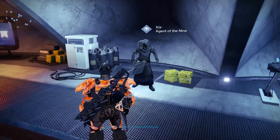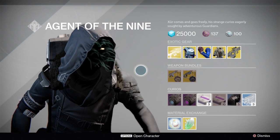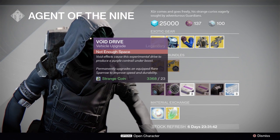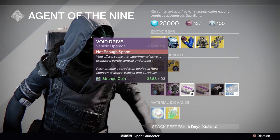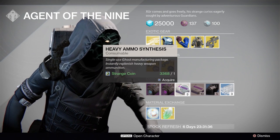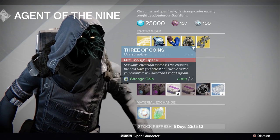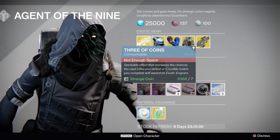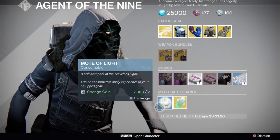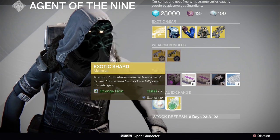Xur is hanging out with the Vanguard, let's see what he's got. Starting from the bottom, we have Plasma Drive and Void Drive — those rare blue quality sparrows. 3 heavy ammo packs for 1 strange coin, 10 heavy ammo packs for 3 strange coins, 5 three of coins for 7 strange coins, 3 glass needles for a bunch of stuff, 1 mote of light for 2 strange coins, and 1 exotic shard for 7 strange coins.